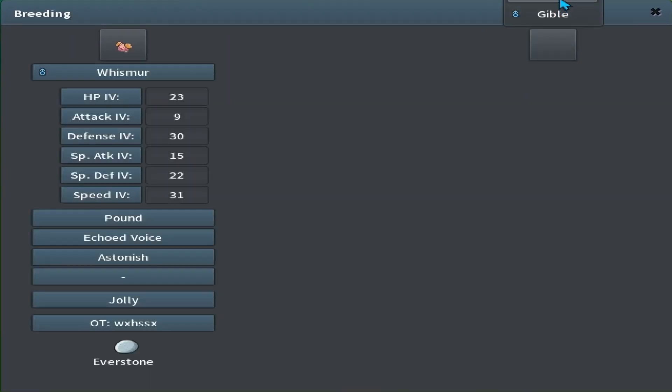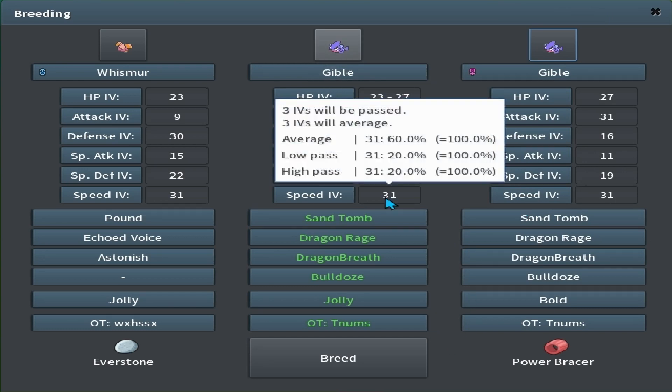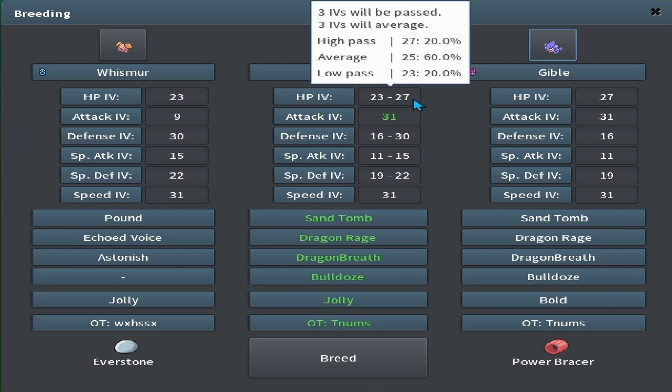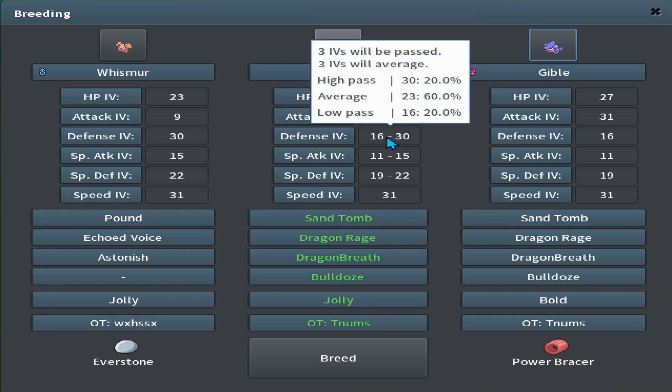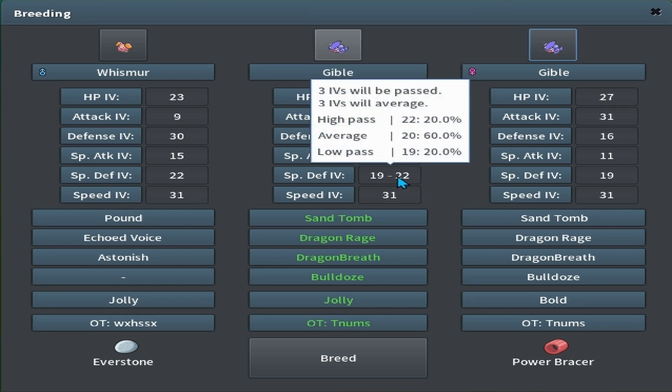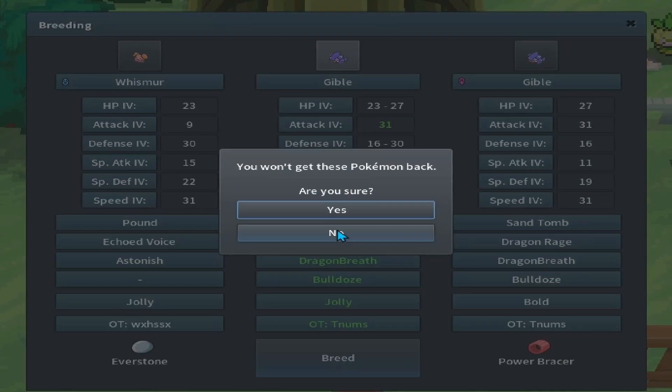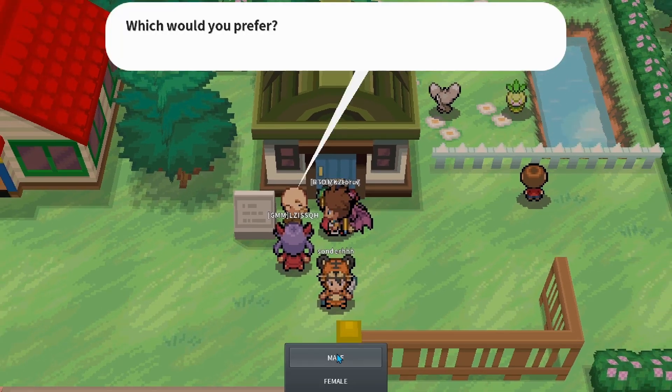Put up Whismur and the female Gible — not the one we just caught. It's going to be guaranteed 31 Speed and 31 Attack, with potential 23 to 27 HP, 16 to 30 Defense, and 19 to 22 Special Defense, with a guaranteed Jolly Nature. Go ahead and accept the breed. Let's go with male so we can show the true price this could sell for — it doesn't need to be bred any further.